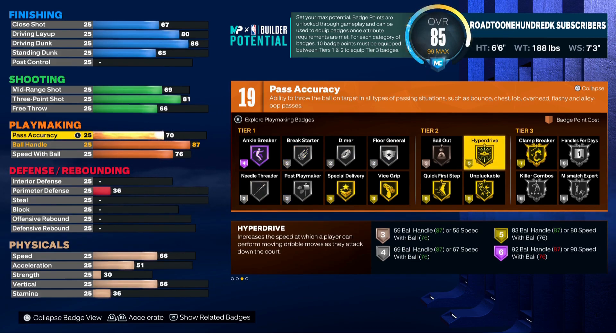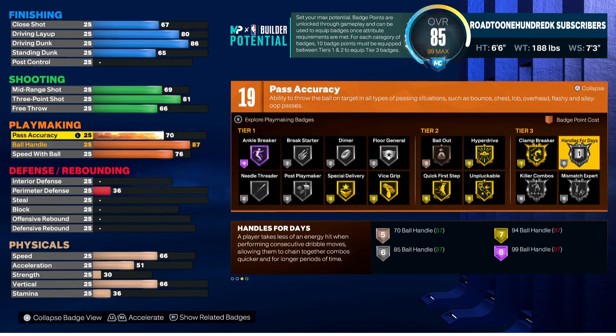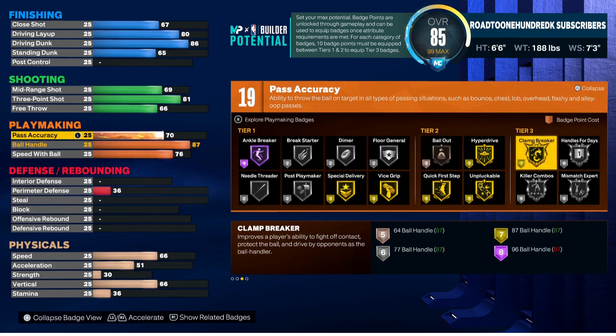For pass accuracy, we're just going to do 70. You can take it higher if you want — totally up to you. Keep in mind this is a lockdown, it shouldn't be your primary ball handler. A 70 pass accuracy should be okay to get the ball to your teammates, but your team shouldn't depend on you as the primary handler.